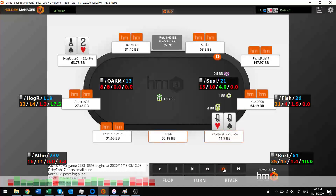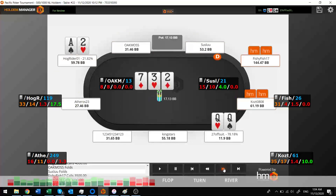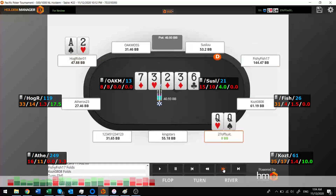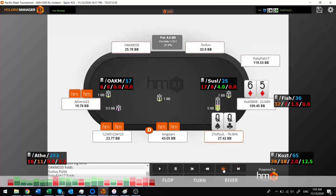Got queens from early position. I make it 4 big blinds — I've only got 15 to start with, so I really want to get the money in. I want to tempt people to jam on me. This guy calls with his ace. I'm praying I don't see any king or ace on the flop — and sure enough, it's a beautiful flop. Time to let her rip. And this guy calls with his twos — what a donkey! That's an example of guys who are really willing to let their money fly.